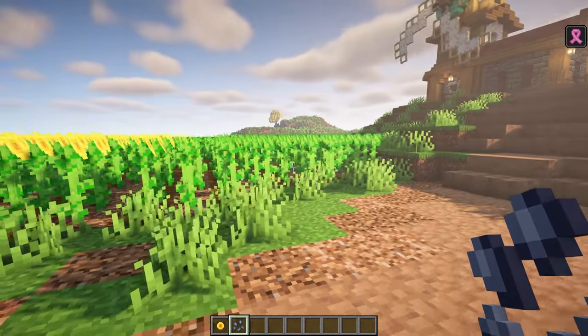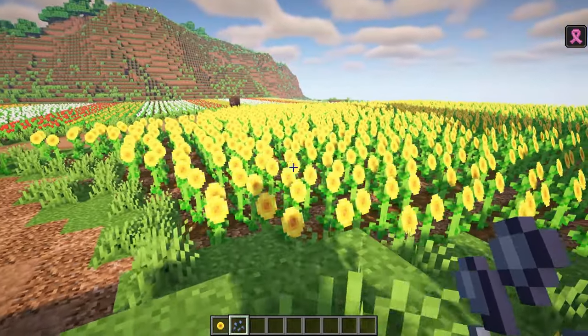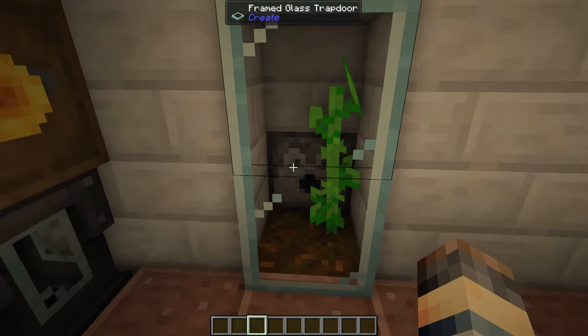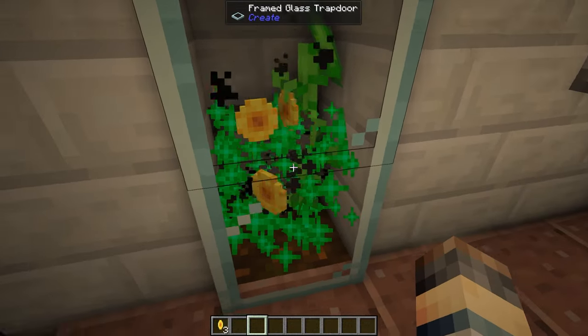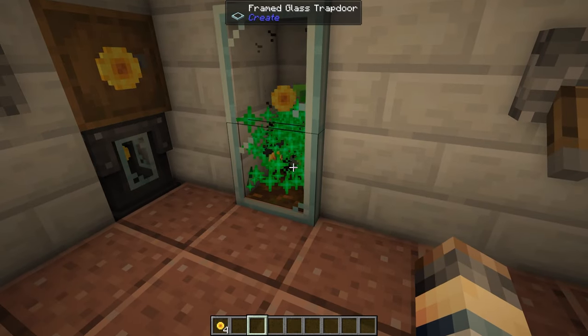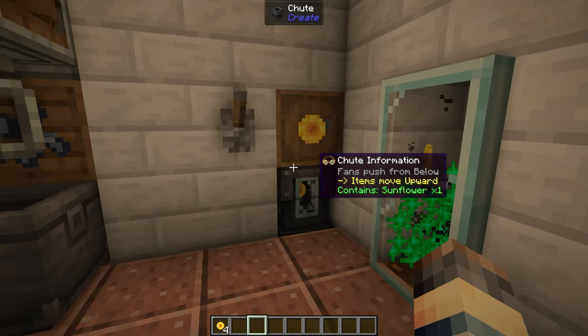Let's take a dive into a kitchen here and look at all the different things we can make. As I said, vanilla bone meal still works - a little dispenser with a little clock. You can see we're getting those pumped up here.